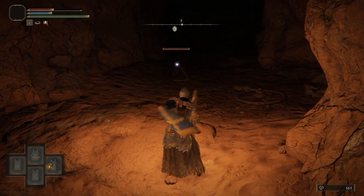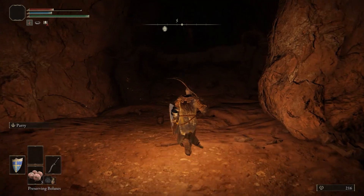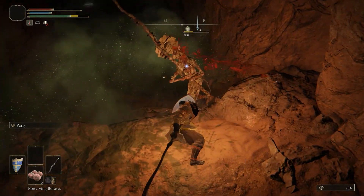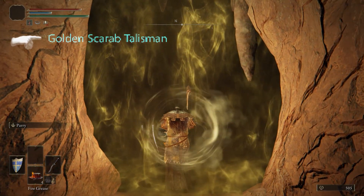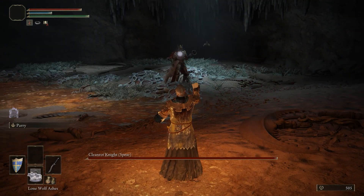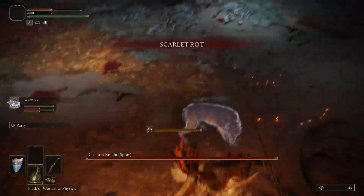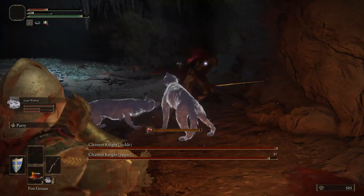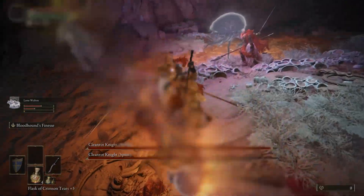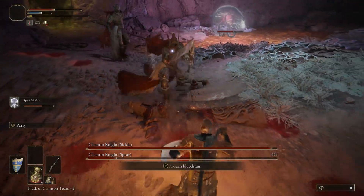Run through the rest of the cave avoiding the enemies if you can. The preserving boluses cure rot, which is crucial in this cave, but save them for the boss if possible. Neutralizing boluses are a backup in case you get poisoned by the servants of rot who cast poison bolts. Two golden clean rot knights await you at the end of the cave system. Apply the fire grease because they're weak to fire. Summon your best or tankiest spirit ash and focus on the spear knight — watch out for the impale attack, which can instantly cause a scarlet rot infection. Try to keep away from the cave entrance, as there's a shallow pool of scarlet rot there. Your spirit ash will ideally take aggro from the other sickle knight.